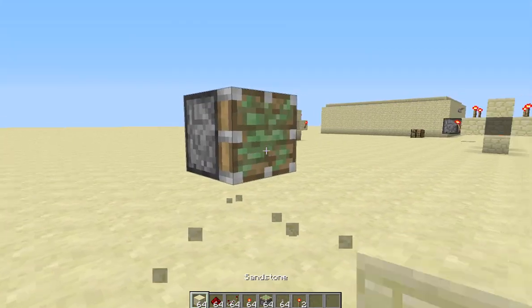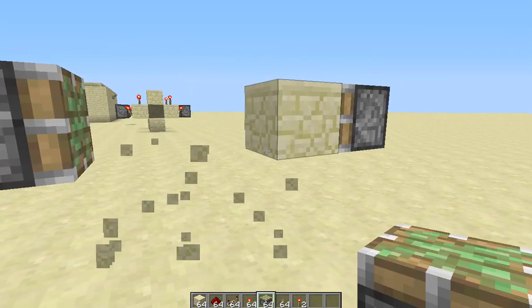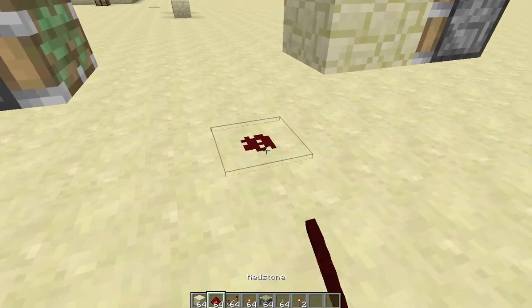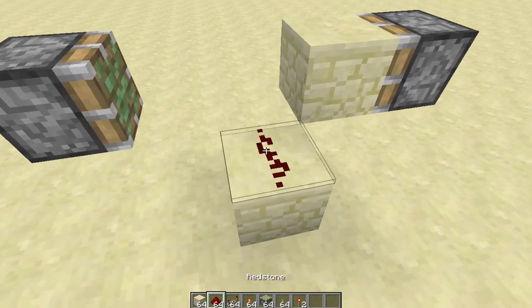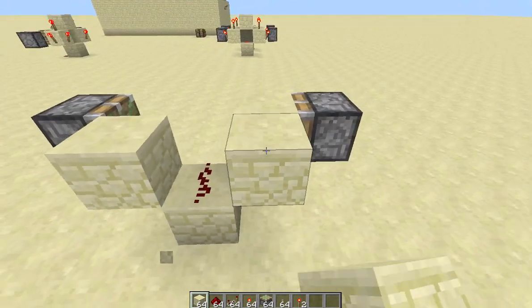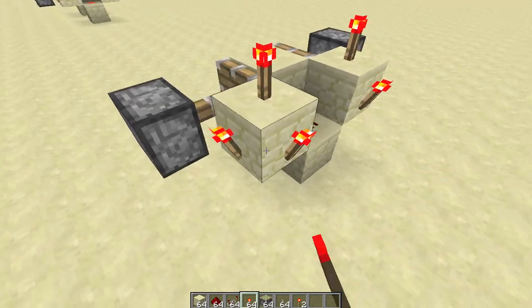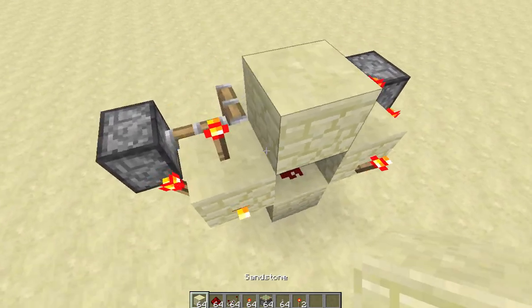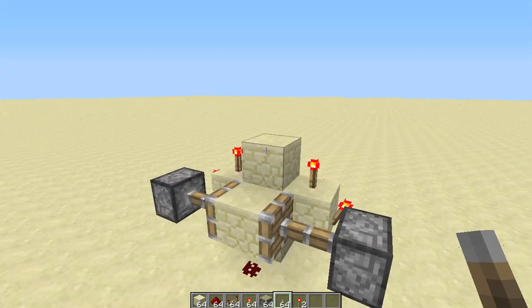You're gonna place a sticky piston one block above the ground, then come out three. Then place another sticky piston facing the first. Cut out two of those blocks and leave one on the ground below, in between those two pistons. Place redstone, then lead that up a block. Place blocks underneath the side of that with redstone torches all around. To turn this thing on, you just need to power that dot of redstone.